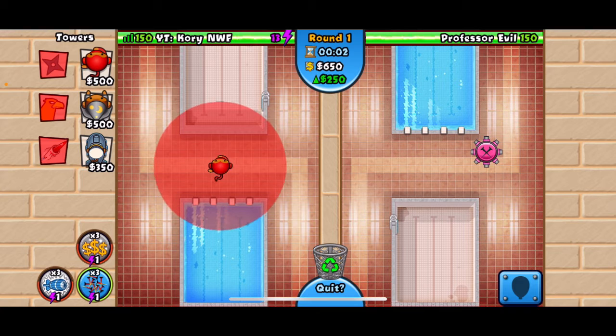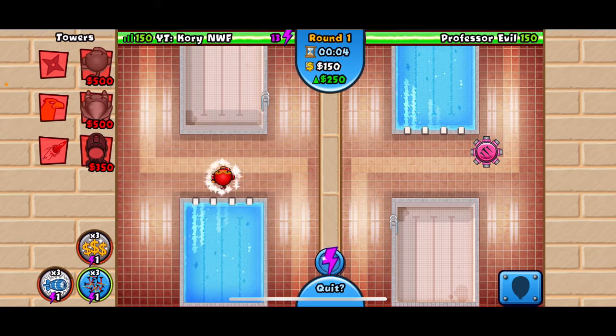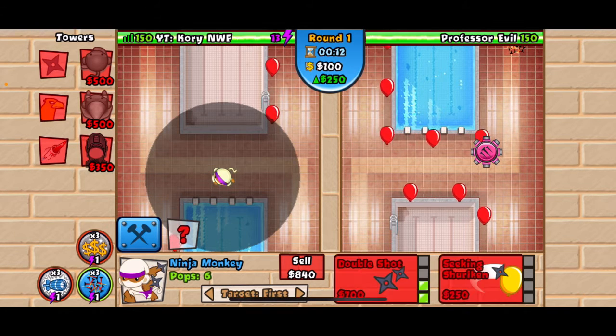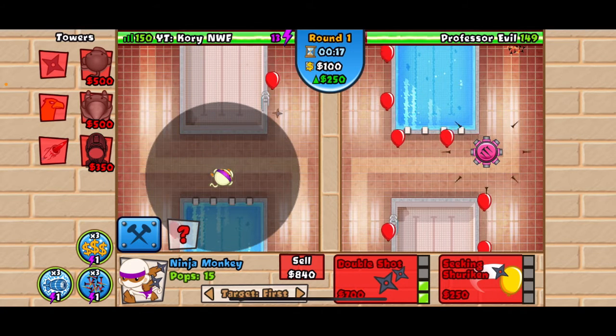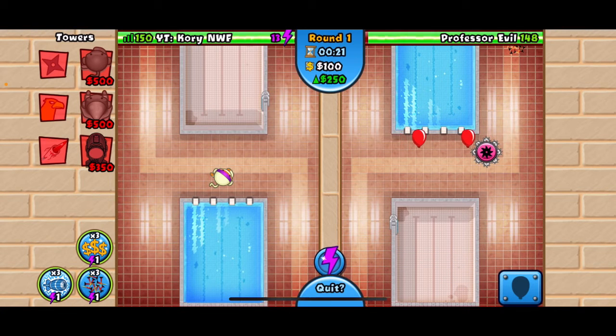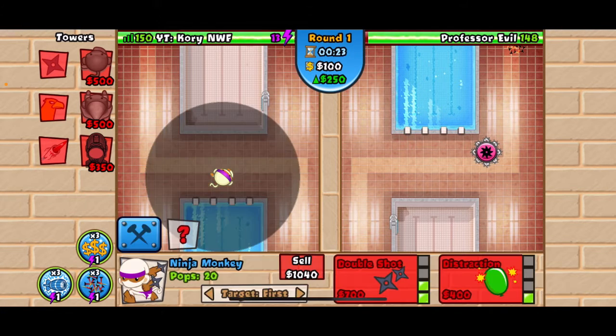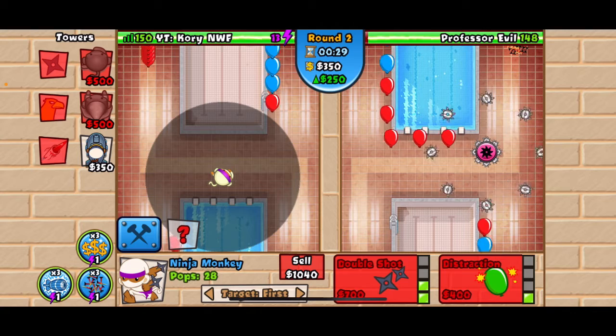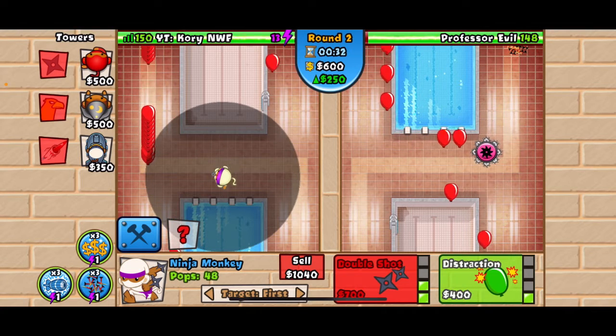I'm going to keep pretty much stacked here, so I'm going to put Ninja in the middle. I'm going to try to make this a 3-1, but first I'm going to start with a 2-1. I like those Seeking Shuriken — this will help minimize leaks here.